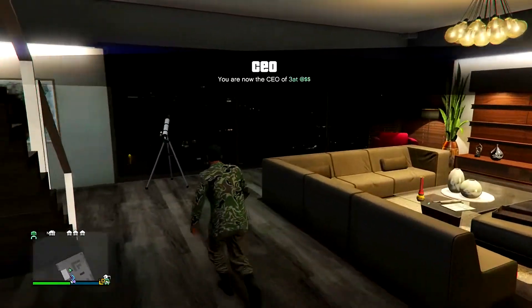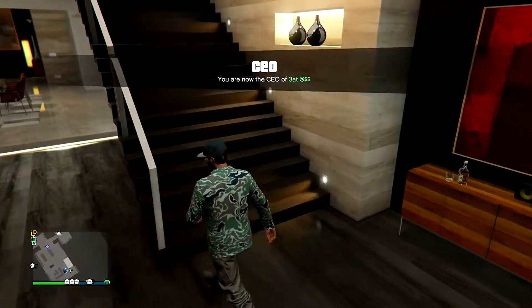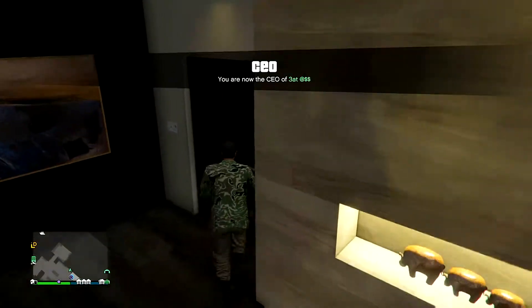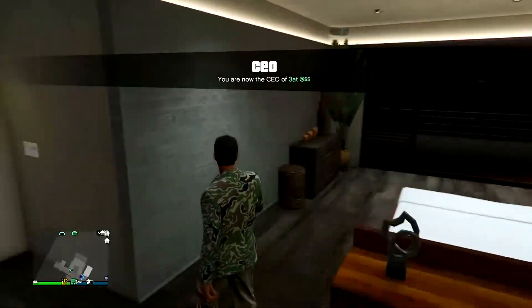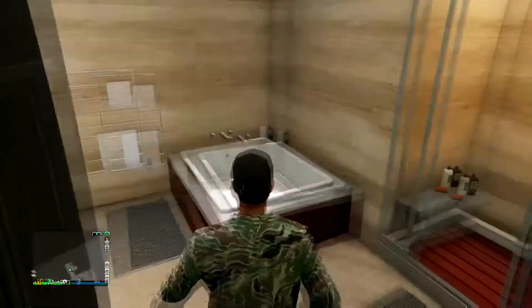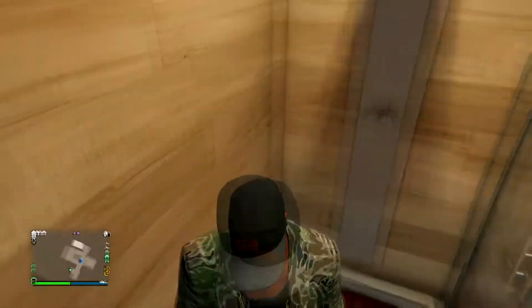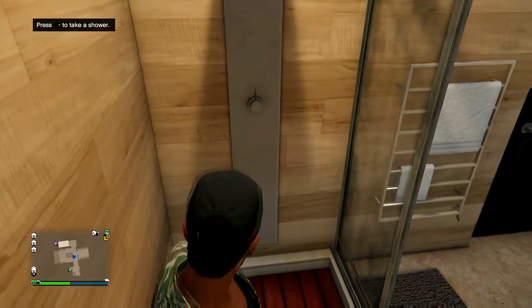Once you've gotten the tan joggers or whatever outfit you wanted, you're going to head over to your shower. Head up to the shower in your apartment, and stand in the shower where the prompt pops up saying press right on the D-pad to take a shower.